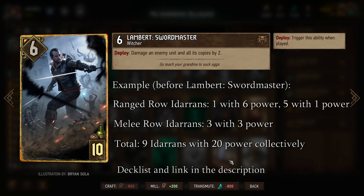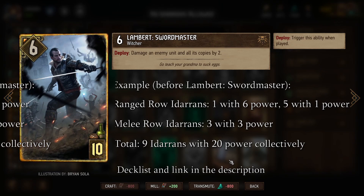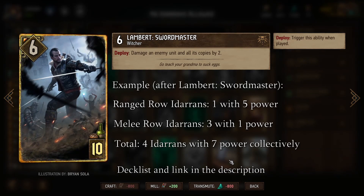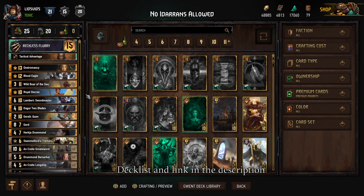Lambert is the other card, like Wild Boar of the Sea, that deals enough damage that when combined with our leader ability is capable of taking out all those Iterans. Again, we destroy all the one power Iterans, reduce all three power Iterans to one strength, and the original Iteran goes from six to four — four Iterans totaling seven strength — and with all leader ability charges we can remove them all in one turn. So whenever we play this deck, we always want access to one of those two cards and save our three leader ability charges so that whenever Iteran pops up, we can immediately get rid of him.